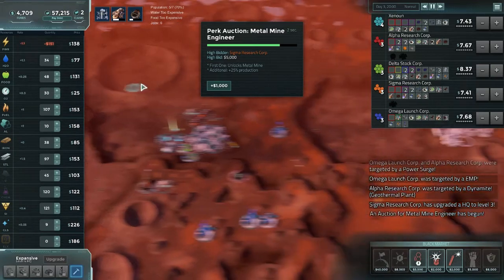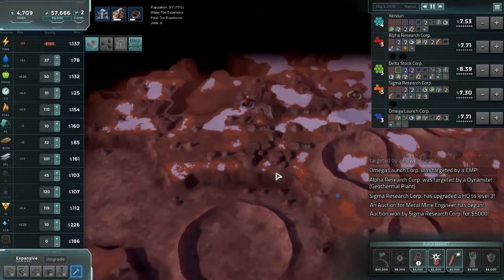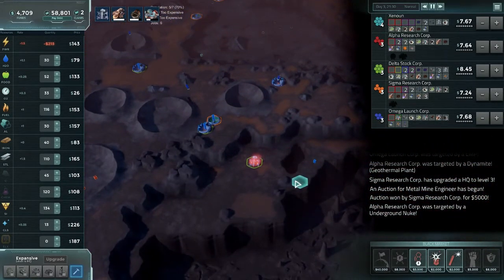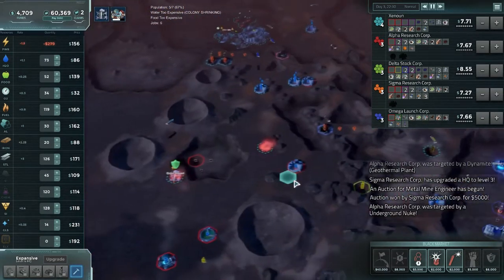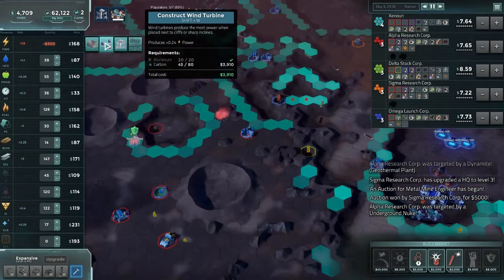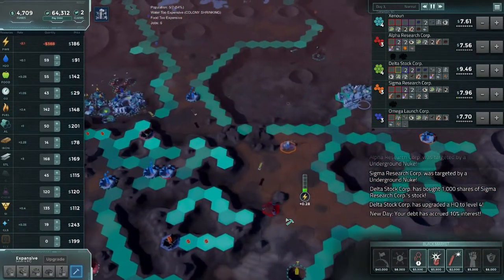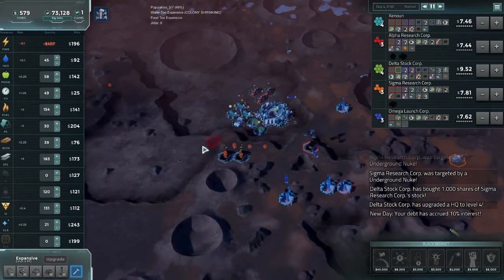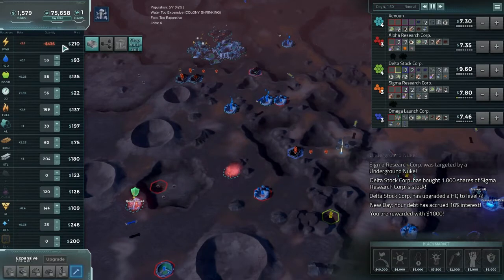What else? Power. I wonder if there's another geothermal on the map. There is another one — someone's already claimed it. I'm going to need to defend that one. But we're going for wind power now. Wind on the iron. Around here looks good enough. Nuking people. My debt is enormous. We're going to go flat out on electricity soon.